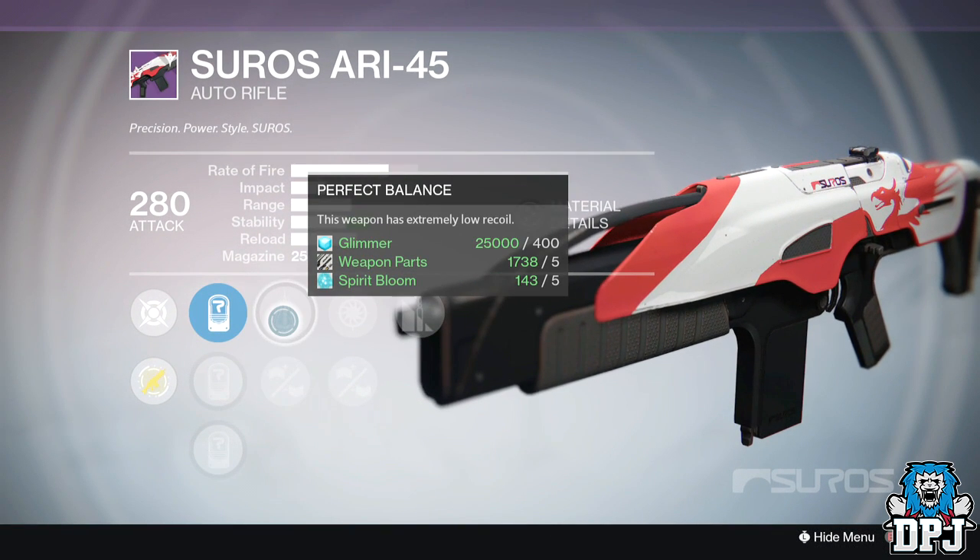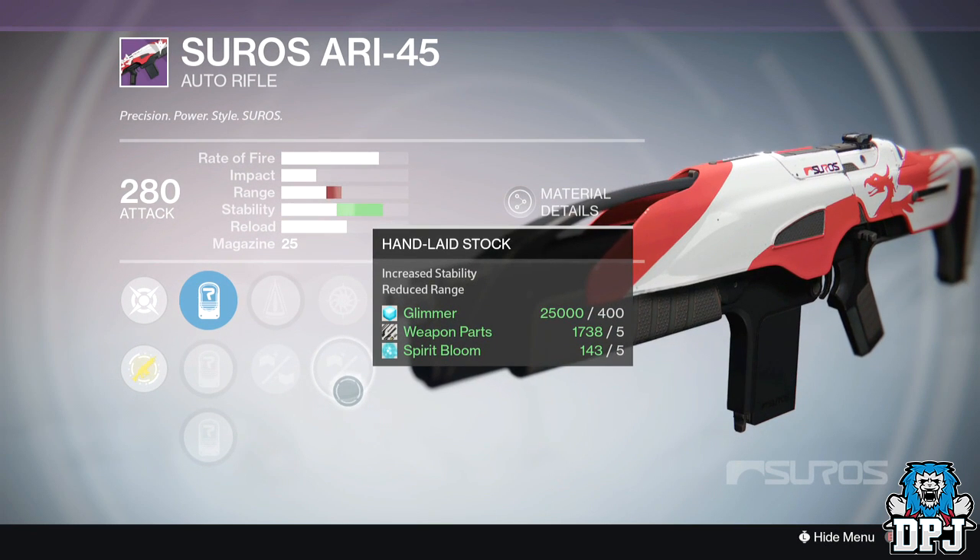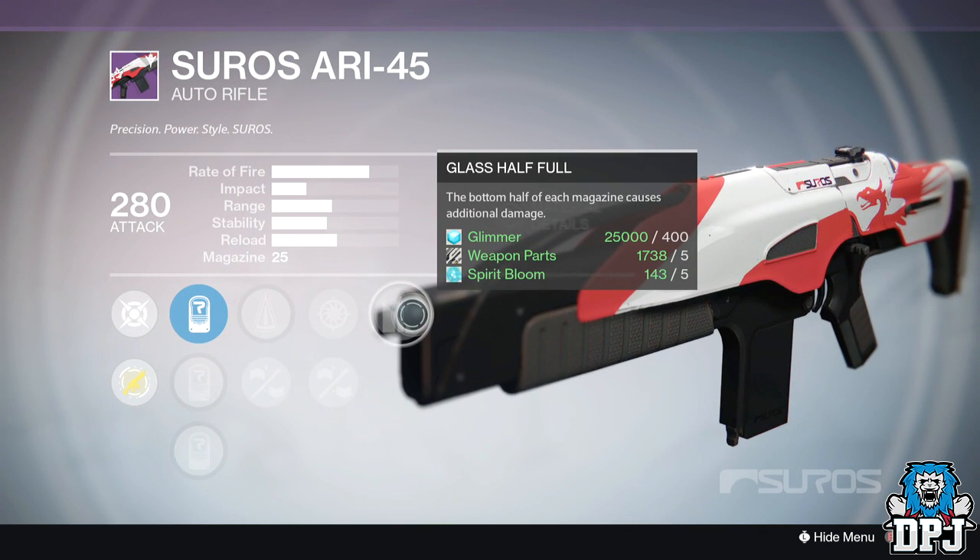The second option has perfect balance — not bad — handlaid stock, and last half full. That's actually a good-looking weapon, especially for PVP.